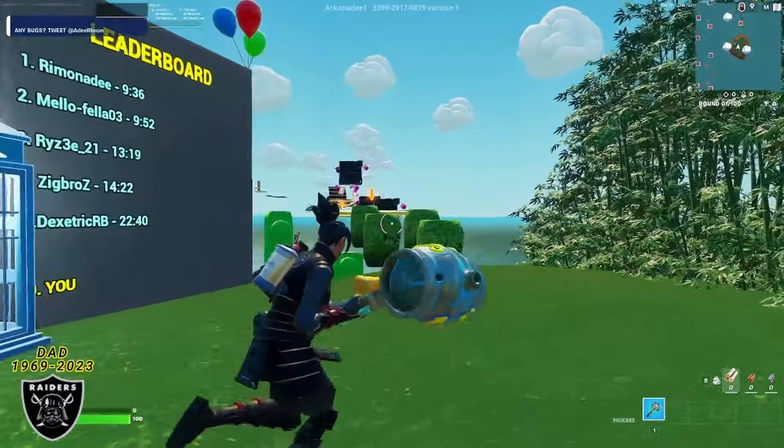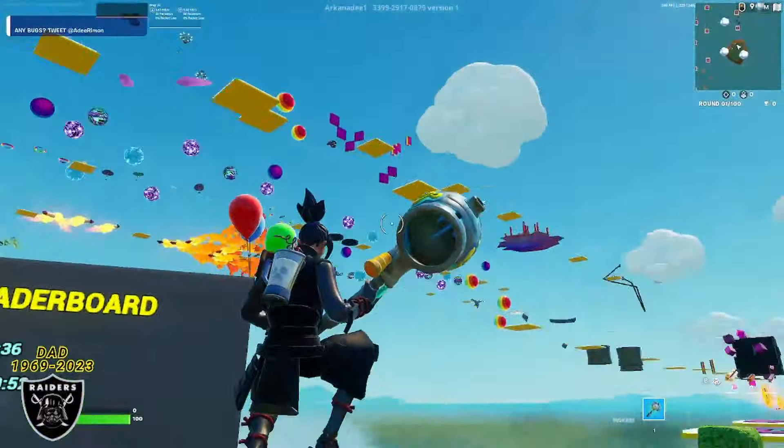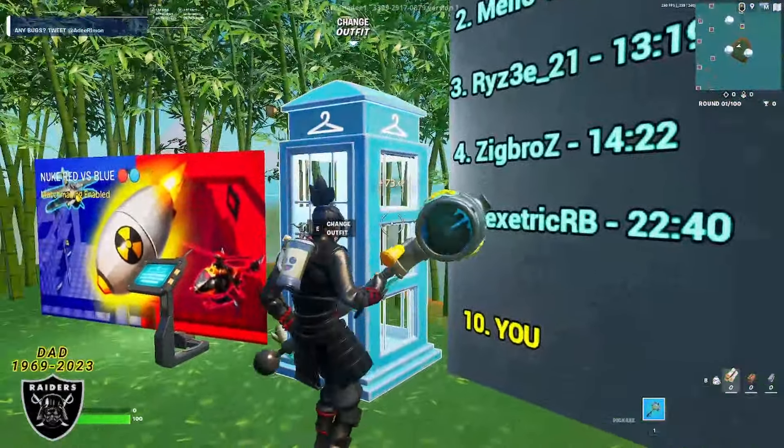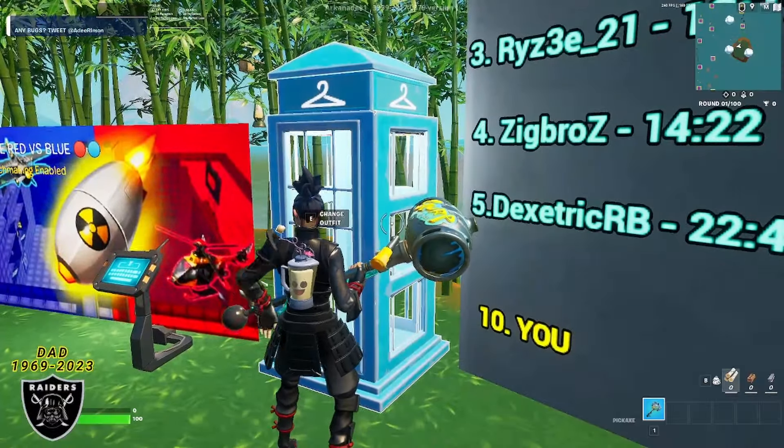As soon as you spawn into this parkour map, it is beautiful and you can go ahead and do the course if you'd like. But to get to the XP glitches, just walk up to this phone booth here — the changing booth — and do any emote.